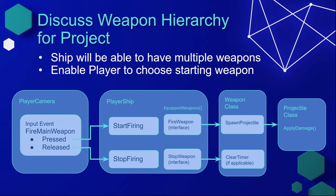Here's a diagram for how I'm going to set up our weapon system. We'll start with the player camera. We've already created an input event called Fire Main Weapon, with pressed and released executions. The pressed execution will send a command to the player ship to start firing. On the player ship, we'll set up an equipped weapons array starting with one basic weapon. The start firing function will call Fire Weapon as an interface, which will call a spawn projectile event on our weapon class. That weapon class will then spawn a projectile — its own class — which will eventually have an apply damage function on contact with an enemy.